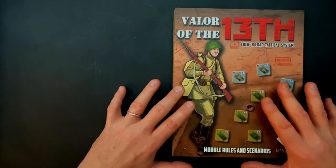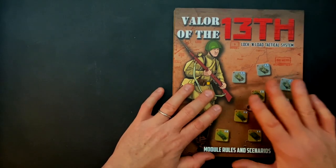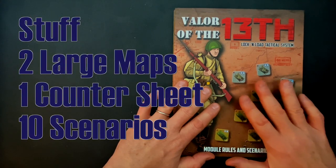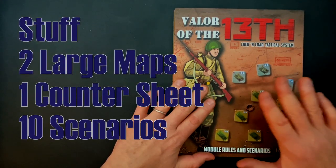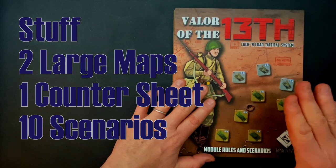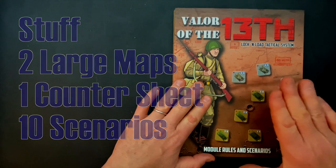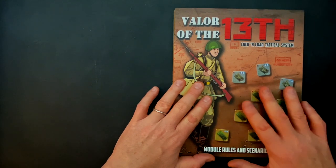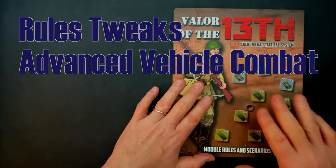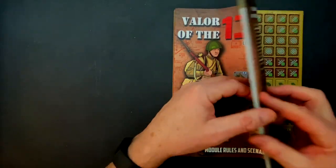We have wide open terrain and large battles with lots of armor involved. As always, an expansion pack adds more — we have two big maps, a counter sheet, and 10 scenarios. Some of these are monster scenarios that we'll take a closer look at. The other thing this adds, given its emphasis on armor, is a nuanced and optional advanced vehicular damage system to the Lock and Load Tactical System.